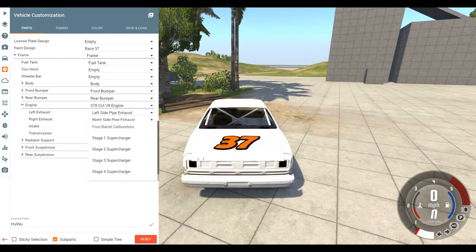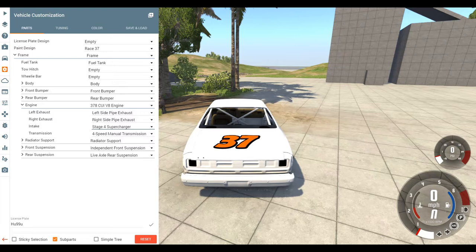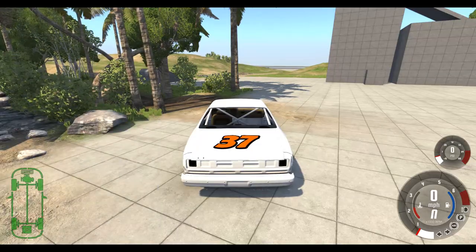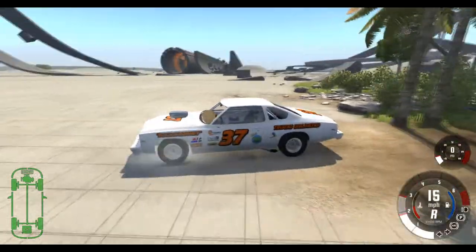Intake? Oh, here we go, I didn't see that. We've actually got 4-barrel carbs - we're going to go with stage 4 supercharger. There we go. That should mean we get a nice bit of power. Can we tune it anymore? Tuning is apparently all good. We've even got a supercharger and it works.